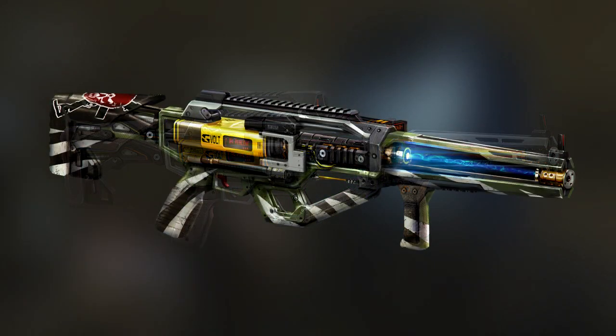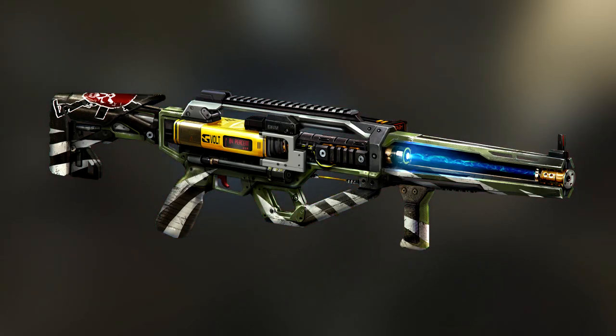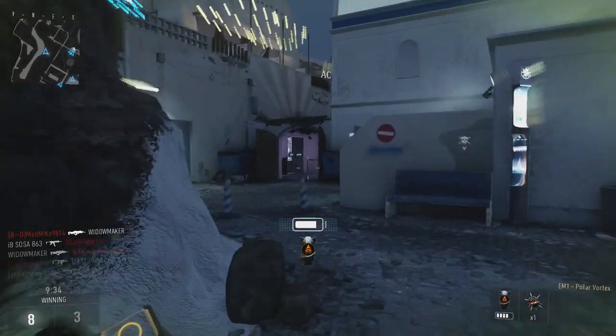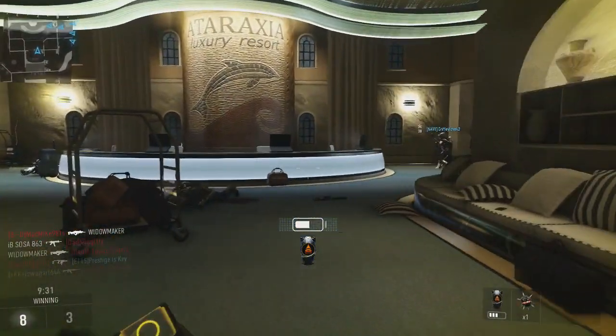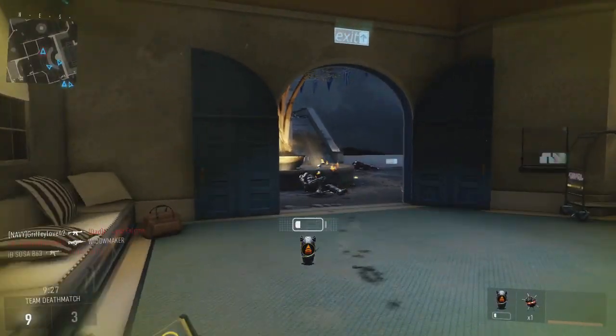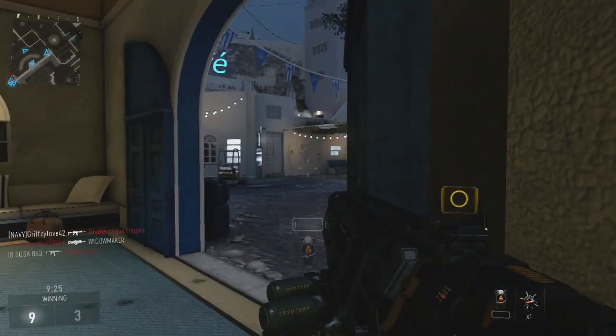You'll also receive the AE4 Widowmaker, which is a variant of the AE4. We don't have any statistics yet, but we do know that this is going to be a directed energy assault rifle with pretty good mobility and handling, so I'm really excited to see just exactly how this does handle.